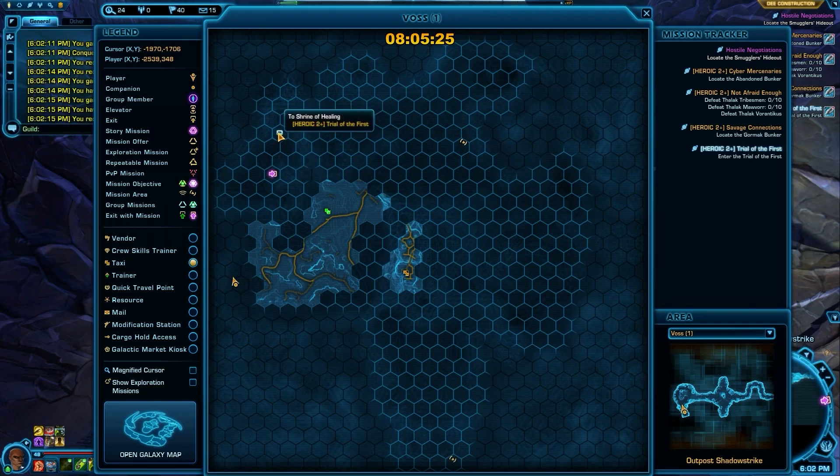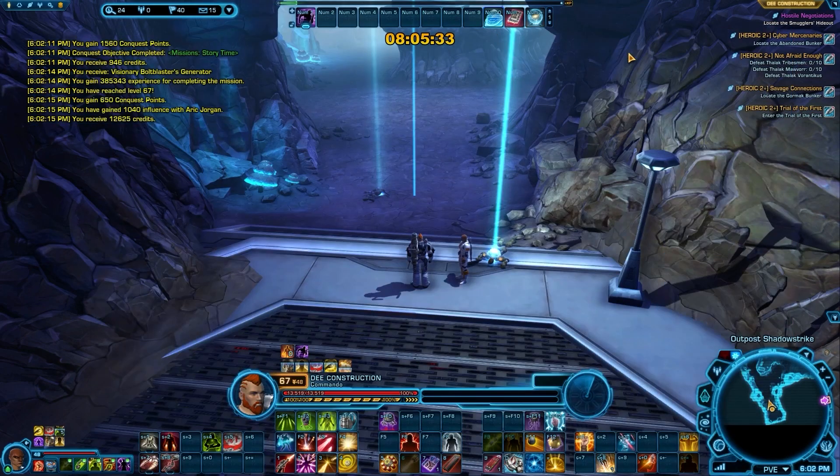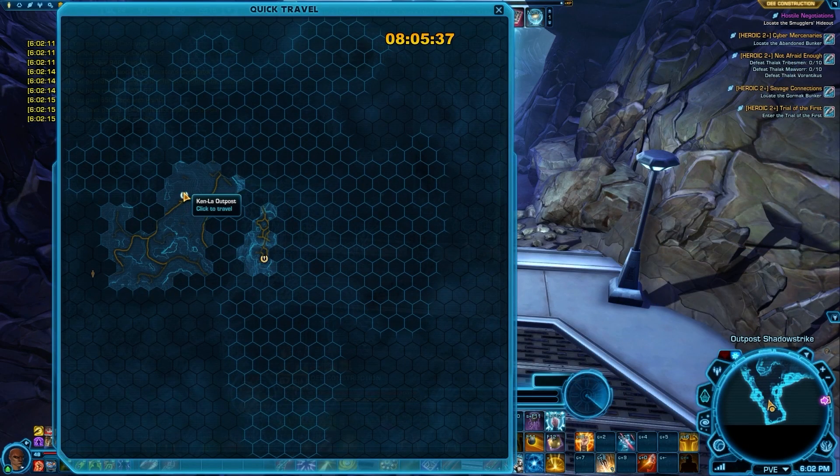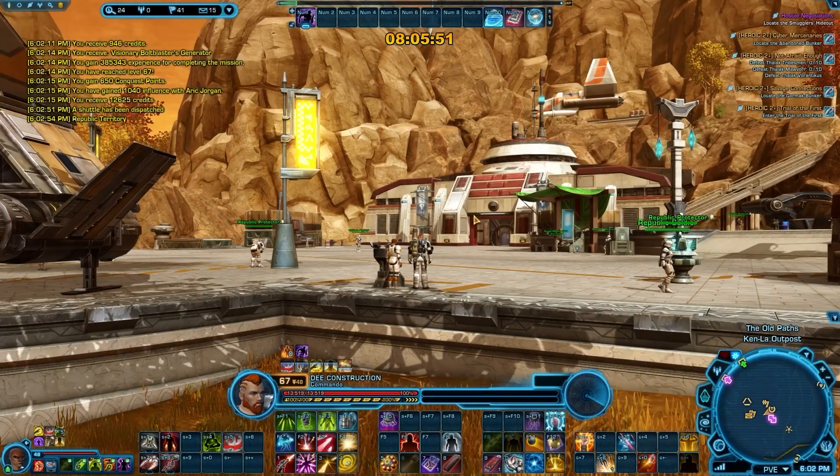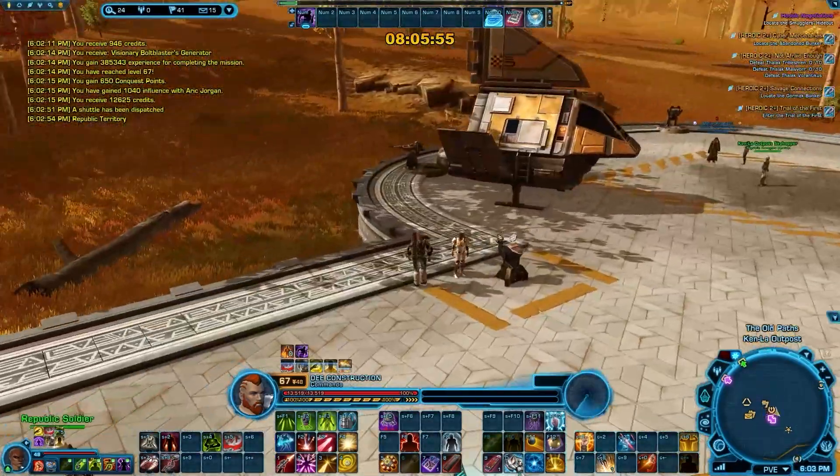Where are we heading off to? That's the outpost between the two areas — it's a pretty long run. I think it's actually quicker to speeder that one, so let's go back out. If the class mission is up in the temple, we can quick travel up there. I think that will actually gain us some speed.